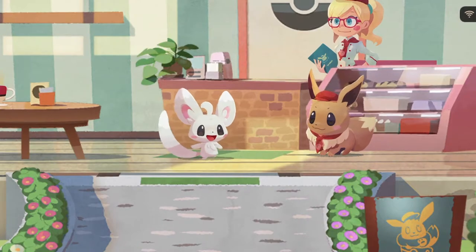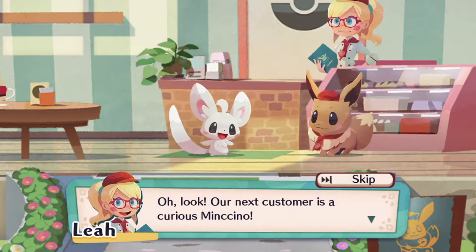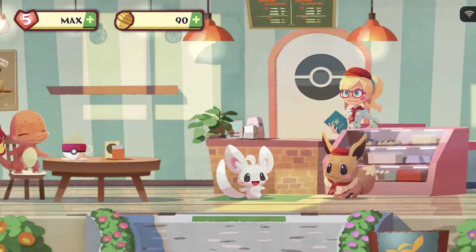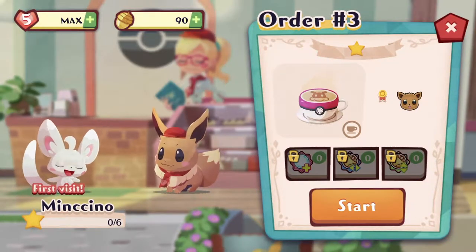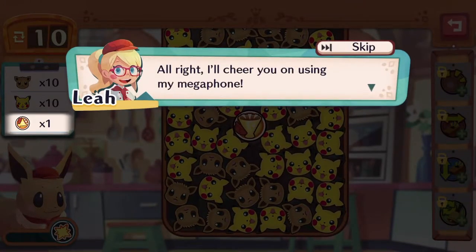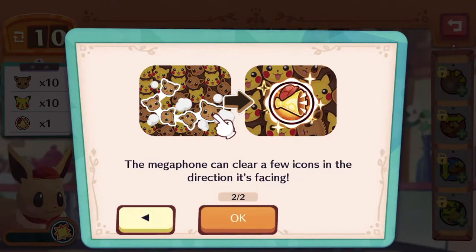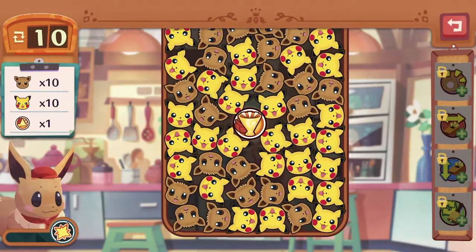Our next customer is a curious Mincino. Maybe it saw Charmander and decided to check out our cafe. We've got to clear 10 Pikachu and 10 Eevee icons. Oh, that's pretty handy — as you build up your Pokemon helper's motivation by making combos, sometimes Leia's Megaphone will appear. The Megaphone can clear a few icons in the direction it's facing, so just pay attention to where it is pointing and you should be fine.